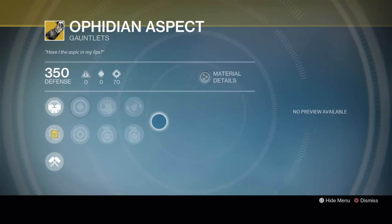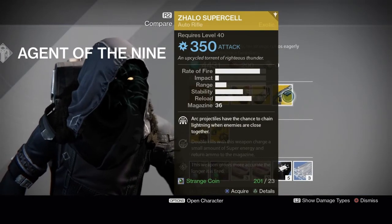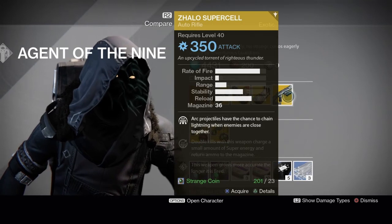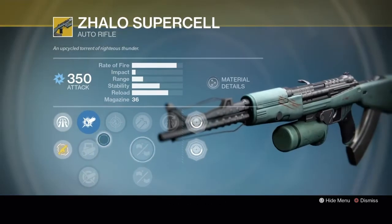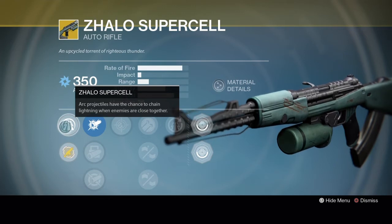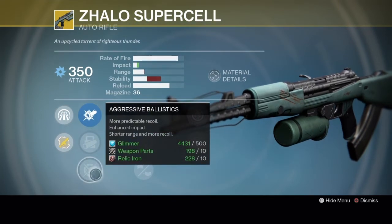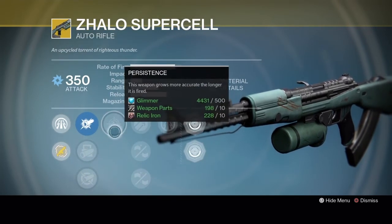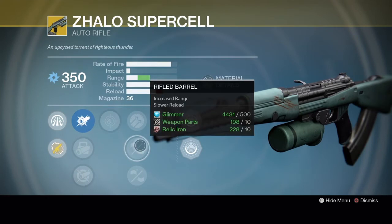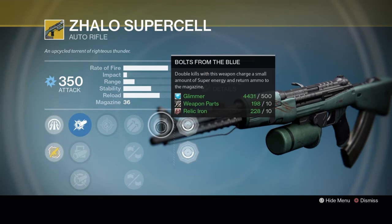Definitely pick these up if you don't have them. The weapon this week is the Zhalo Supercell Auto Rifle with Arc Burn. The exotic perk is Zhalo Supercell: arc projectiles have a chance to chain lightning when enemies are close together. It's got CQB ballistics, smart drift control or aggressive ballistics, persistence, hammer forged, rifled barrel, and braced frame.